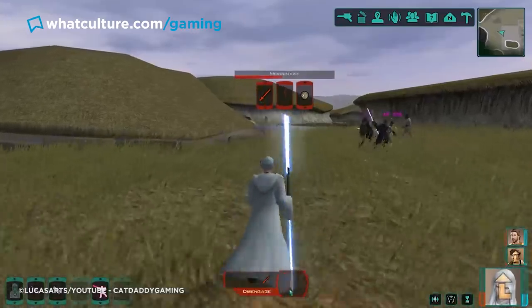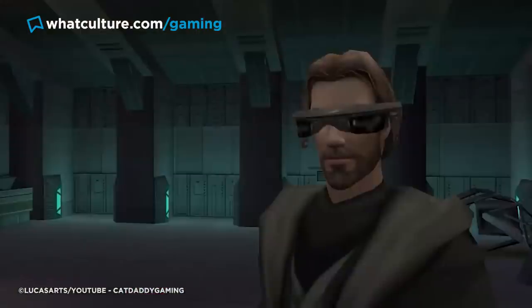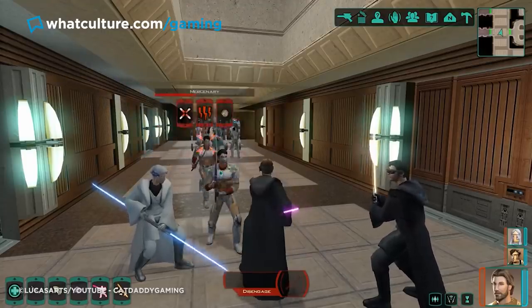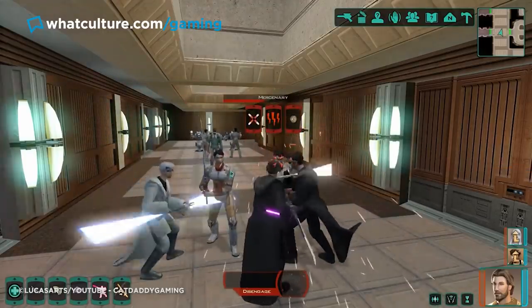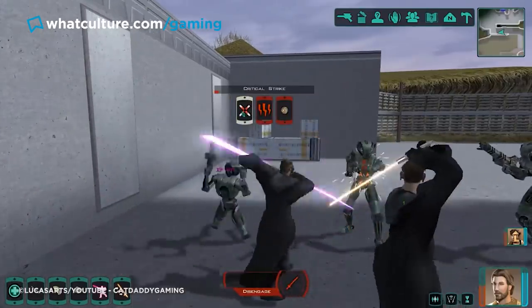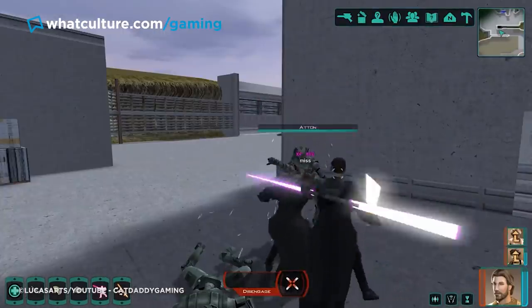Still, for those that brought the same group with them everywhere, the option would sometimes arise in conversation to take them under your wing, opening up a new skill tree for the companion and cracking open a new approach to combat. You thought that one Jedi was a bit too much for your lasers to handle? Well, try two, friendo!